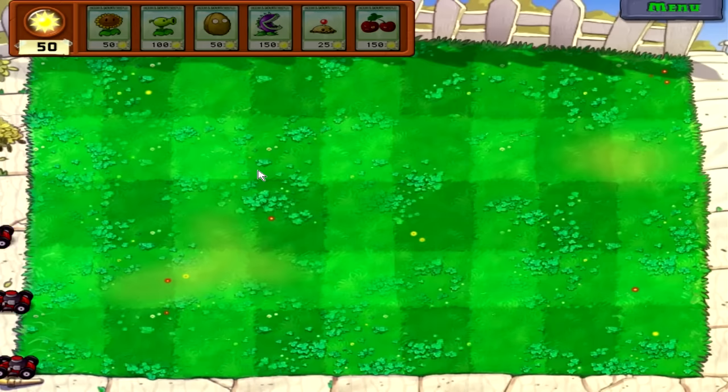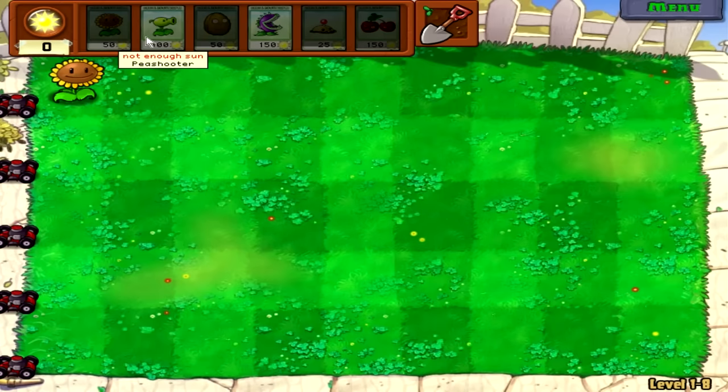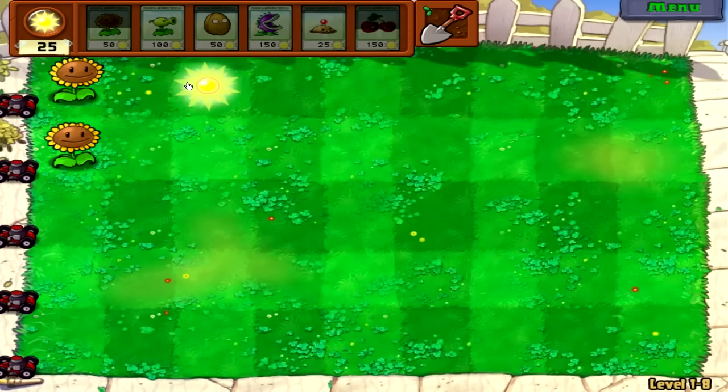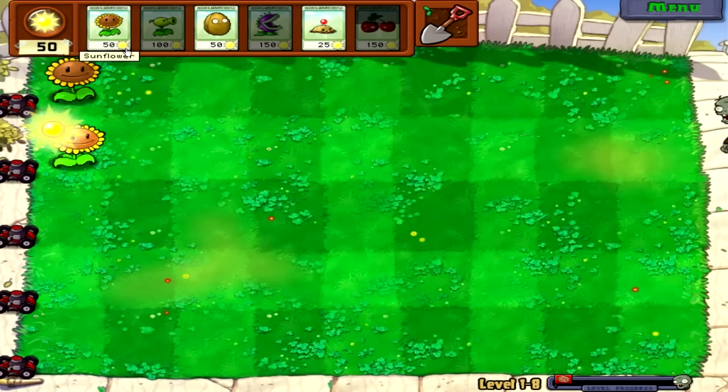I was going to go snow peas and chompers, but that's an extremely high-maintenance setup — 175 and 150 for each pair of offense. Of course you can just run potato mines for a while so it wouldn't be that bad, but yeah, we're gonna need some quick offense as well. So instead we'll just go with pea shooters and chompers.